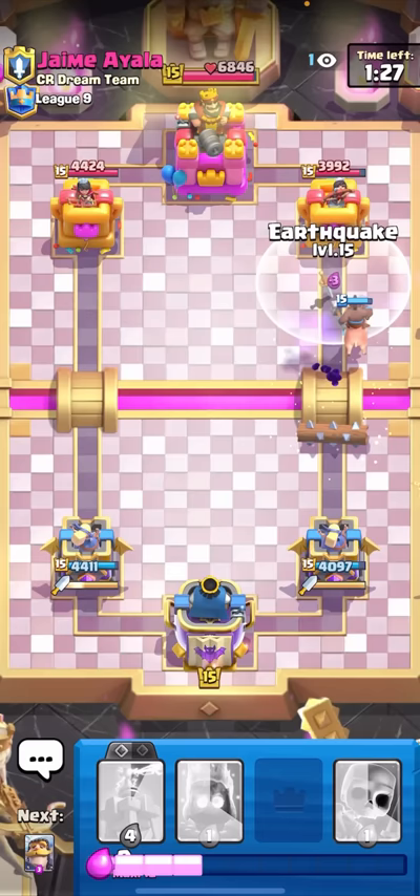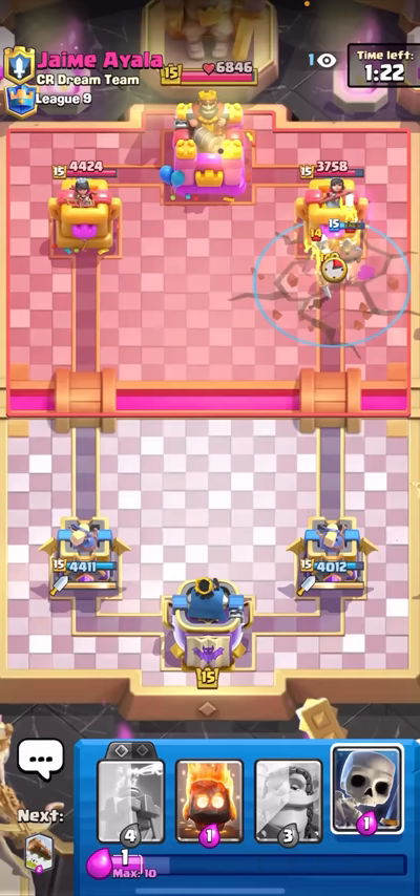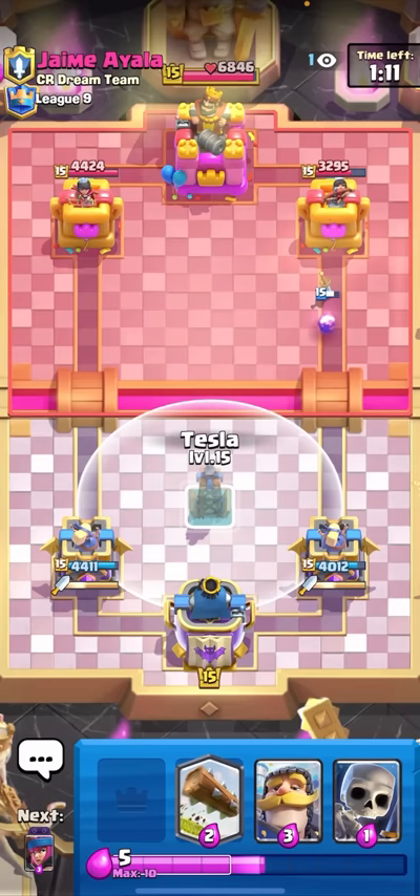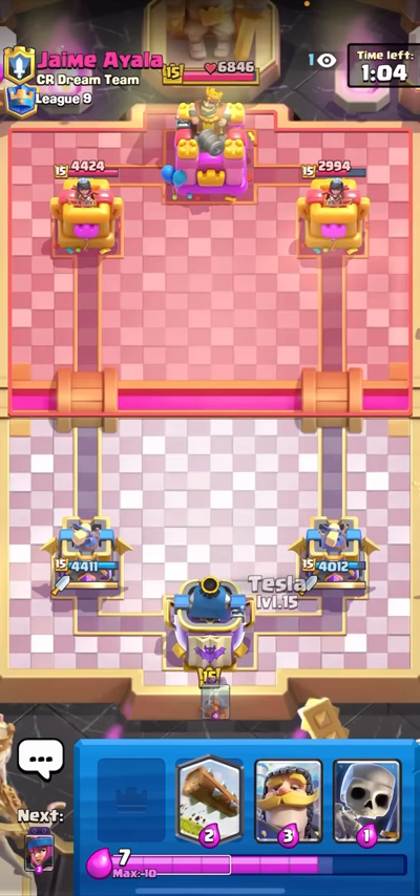I was a second too late but that's all good. I'll Earthquake here on the Tesla - that should be at least one hit, two if I'm lucky. He Skeletons - all right. I went from being down 200 damage to up nearly 1000. We take those! I have my Tesla ready. He let the Fire Spirit go - Fire Spirit does more damage than a Fireball if you let it go. How many of you guys knew that?